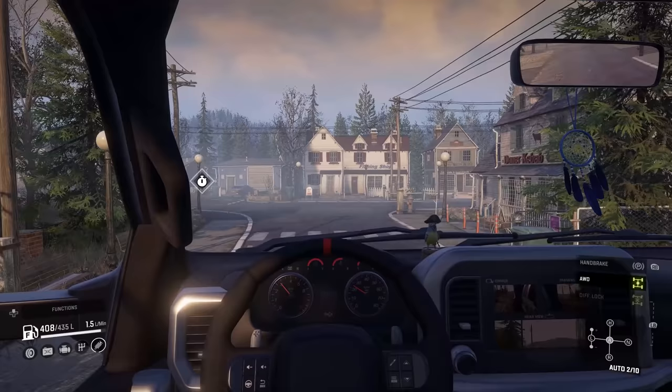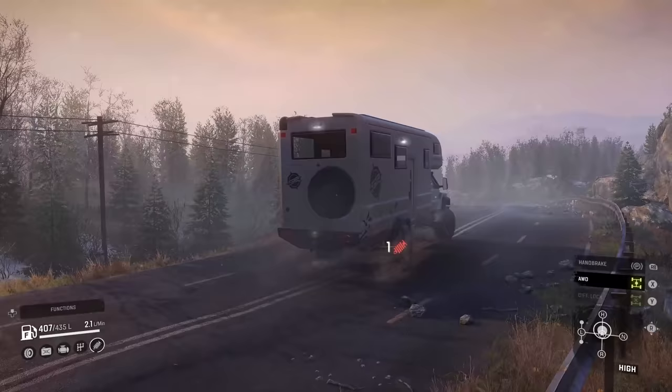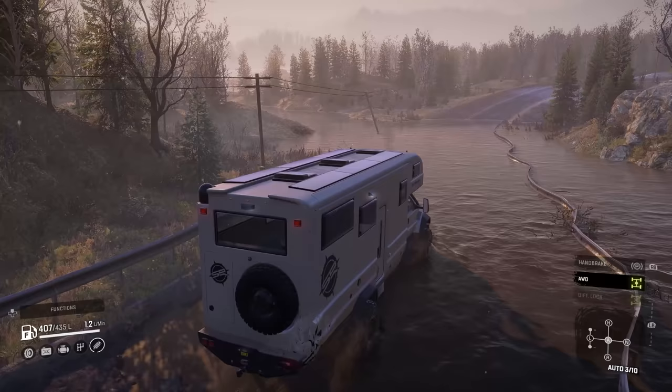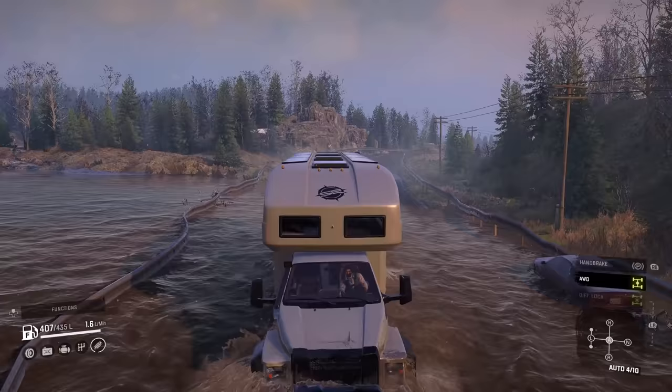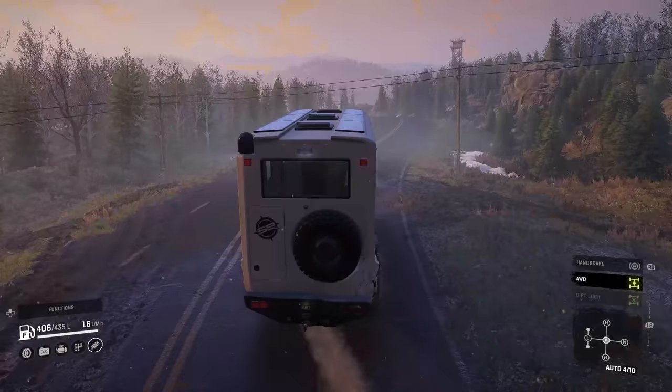We're kind of on the highway now — look at the speed we get here. Into the water — don't wreck it! It destroyed the suspension there. Hard on the brakes. This is an old highway system that's just been flooded out, and it's no match for this RV. This is my favorite scout vehicle I think I've ever used in Snow Runner. There's the watch point right up there on the right.